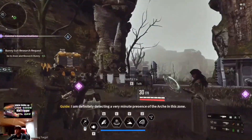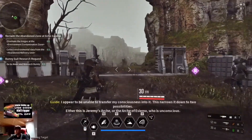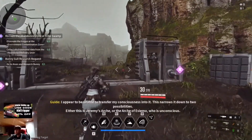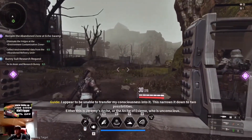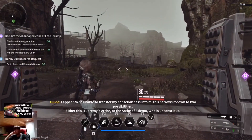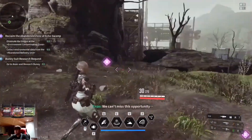I am definitely detecting the very mining presence of Arche in this zone, but I appear to be unable to transfer my consciousness into it. This narrows it down to two possibilities: either this is Jeremy's Arche, or the Arche of Esimo, who is unconscious. We can't miss this opportunity.